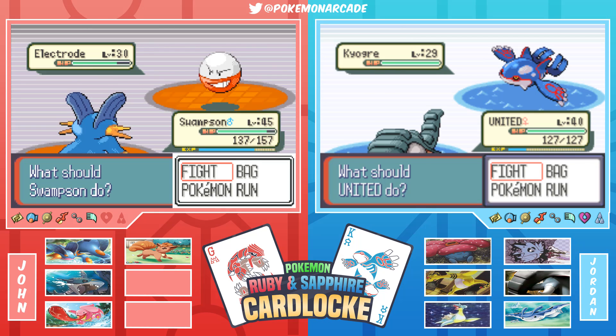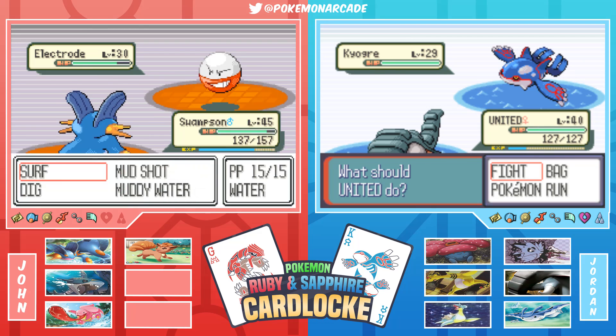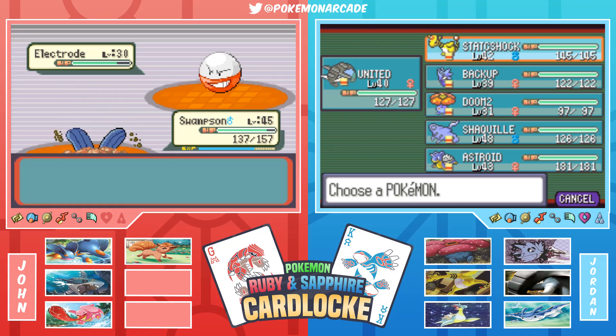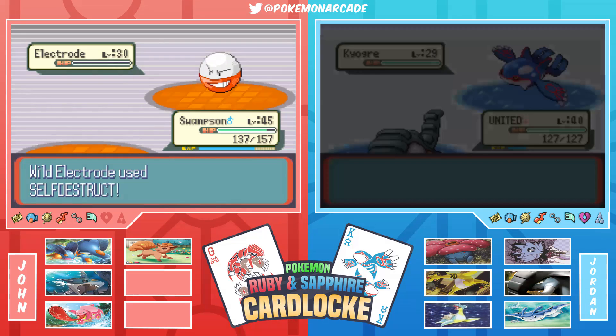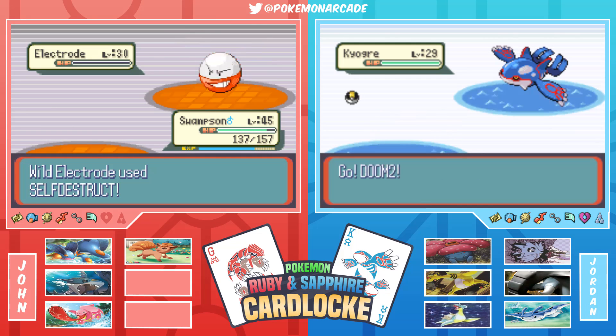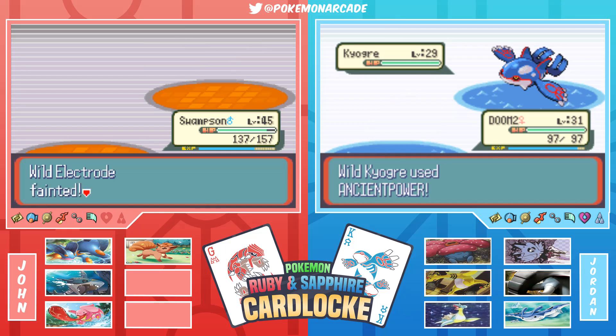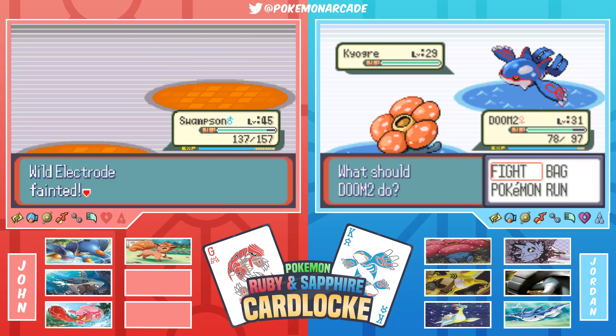Jordan plays the Double Threat card - 'Double Threat, baby!' Not sure if there are enough balls. They decide since it was said out loud the card must be used. The Electrode uses Self-Destruct while Jordan was using Dig - a lucky escape. Jordan was overleveled so would likely have tanked the hit anyway.